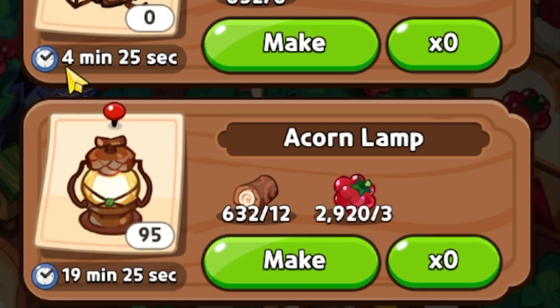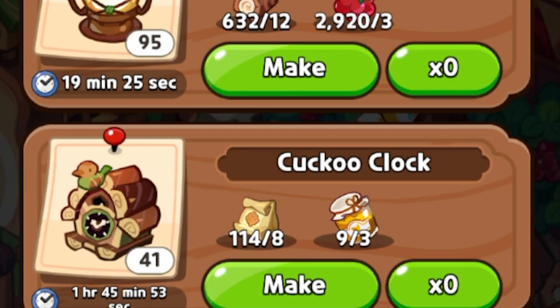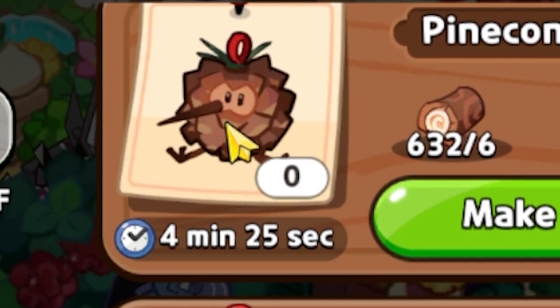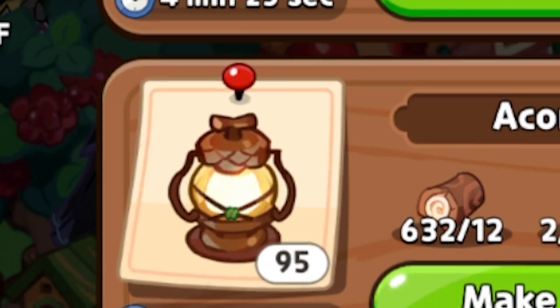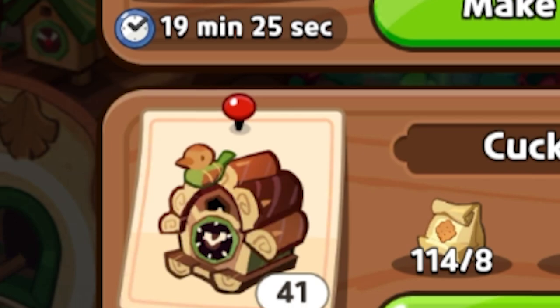I've got the pine cone birdie toys, the acorn lamps, and the cuckoo clocks. All three take different amounts of time to craft — the top one takes four minutes and 25 seconds, the acorn lamps take 19 minutes, and the cuckoo clocks take one hour and 45 minutes. Acknowledging and utilizing these timers across the various buildings in Cookie Run Kingdom allows you to strategize a plan that works best for you. If you can only log into the game once every two hours, make sure you're crafting items that align with when you're logging in.